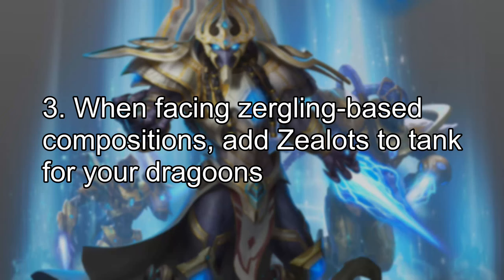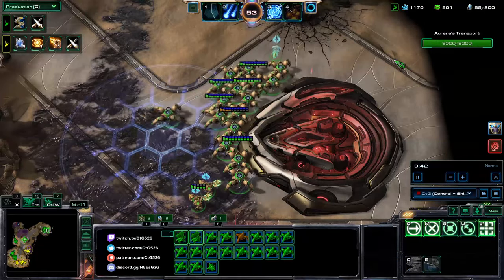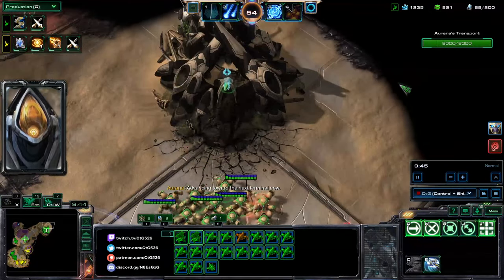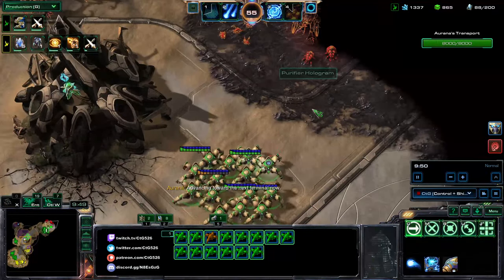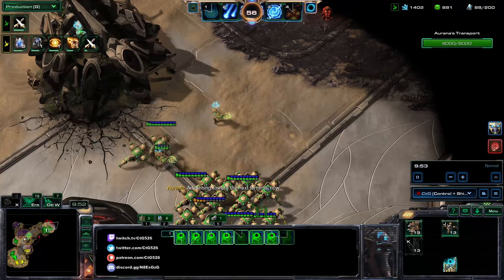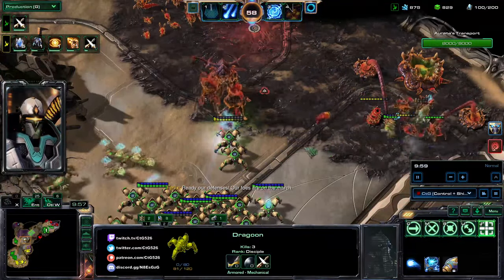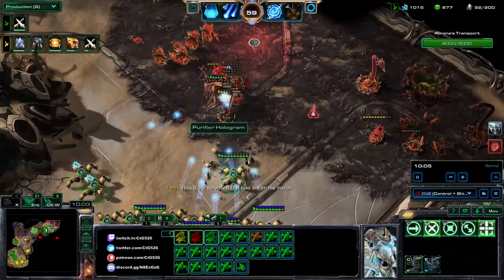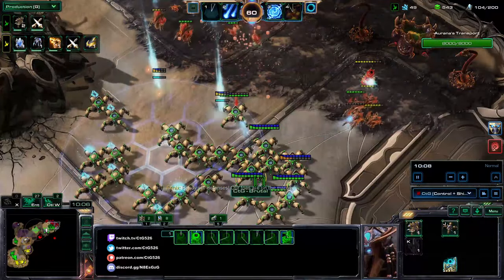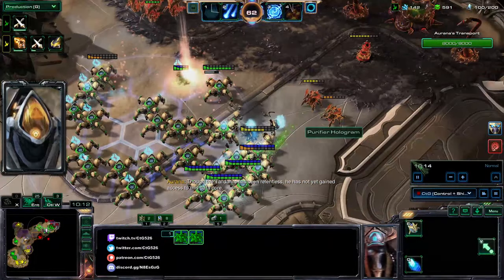Number 3: when facing zergling-based compositions, add Zealots to tank for your Dragoons. As mentioned, it's not very often you get hard countered as mass Dragoons, but zerglings are one of those instances. Zerglings are small units that deal a lot of damage fast, so you want Zealots in front of your Dragoons — they have splash damage and hard counter zerglings. Instead of your Dragoons tanking, your Zealots absorb the damage upfront, giving your Dragoons free reign to fire from behind and mow down those zerglings.